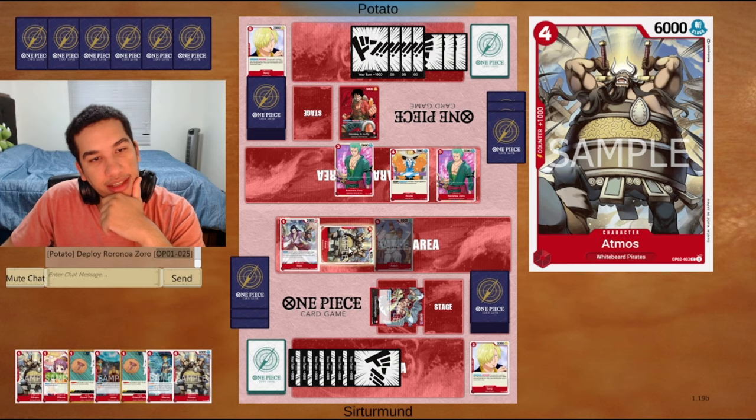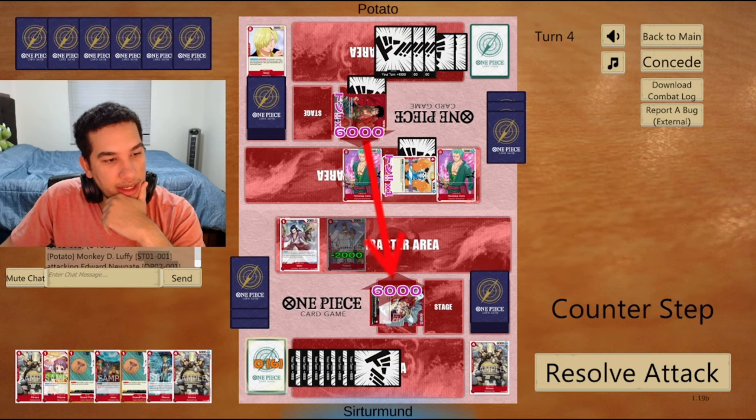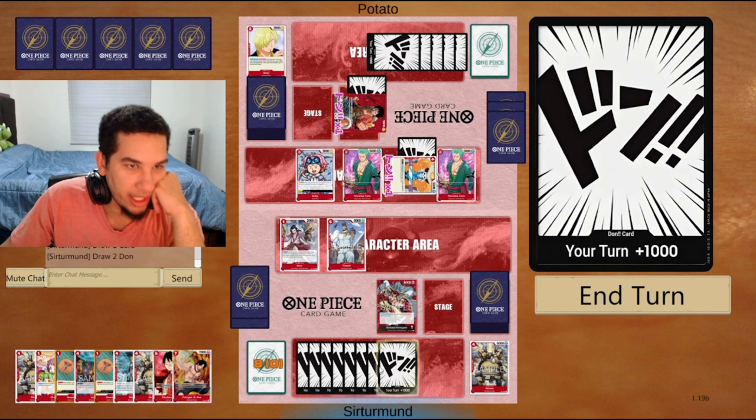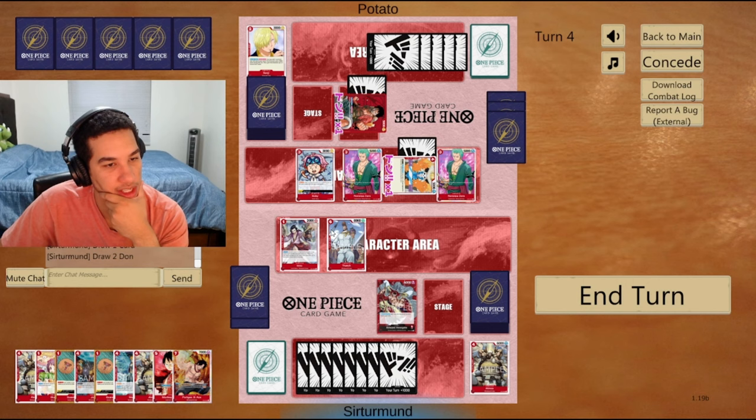We'll go like this, get another Atmos. They get to give both of these 2K and could have a Jet Pistol for the Tatch as well as kill the Atmos. Nope - they just go for Zoro. They give the 2K here, I'll let you take it. Six-six - yeah, I'll take that one. They get their blocker. We don't have the other Marco anymore. We need to play this Marco, which leaves me with four Don. We have to have Don for the guard points, so that leaves me with two.